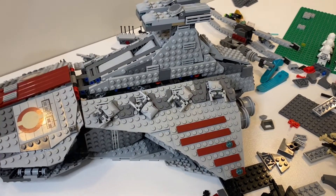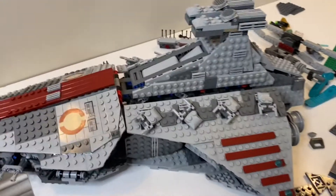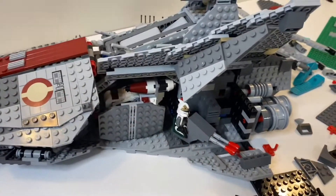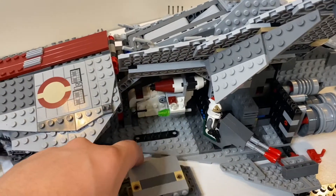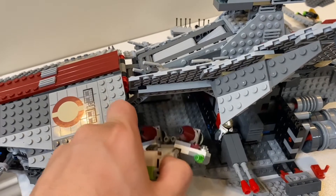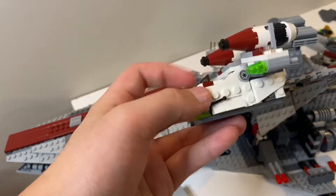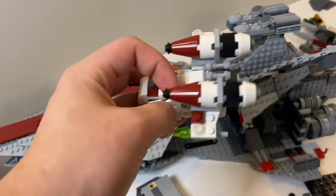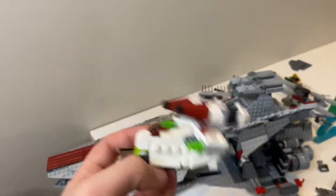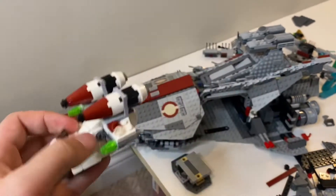Venators are supposed to be like ship carriers — basically the aircraft carrier of Star Wars. So what better thing to do than have this Venator carry ships? For instance, we have this little wall that can just pop off. I've included my Republic gunship microfighter in this Venator. You have to fold up the guns, but once you unfold them, you can actually take the little Republic gunship microfighter and fly it out — just like a ship going out into battle in Star Wars.